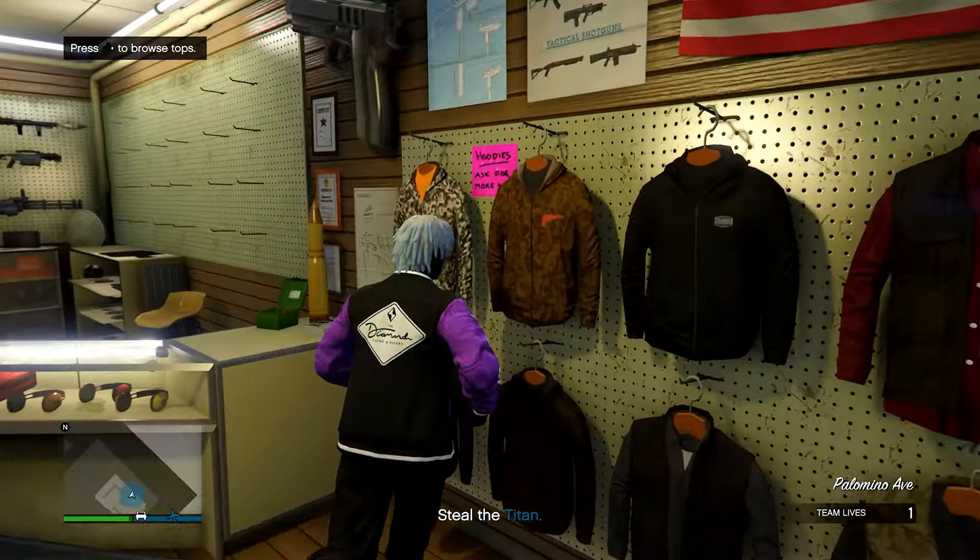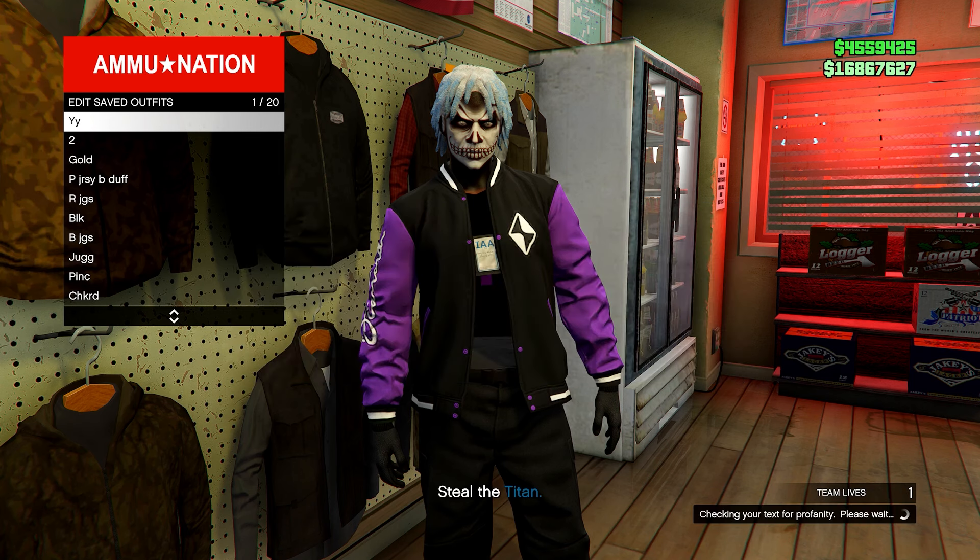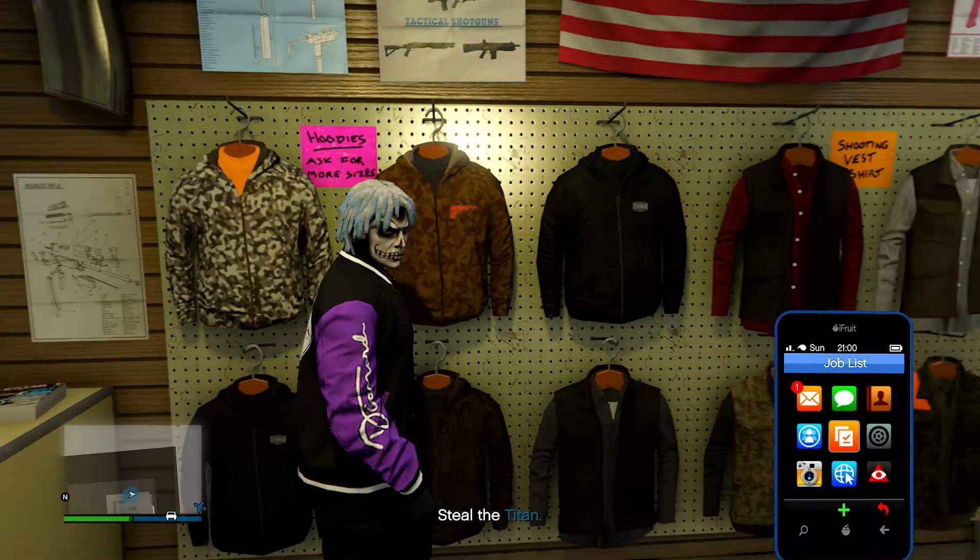Go to any ammunition store. Inside, go on any menu and save this outfit to slot number one, overwriting the previous save. Then quit the job using your phone.